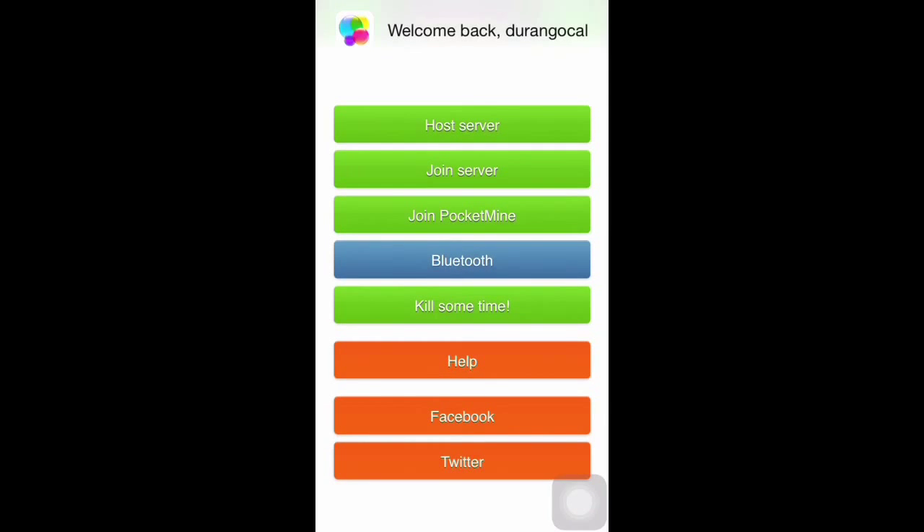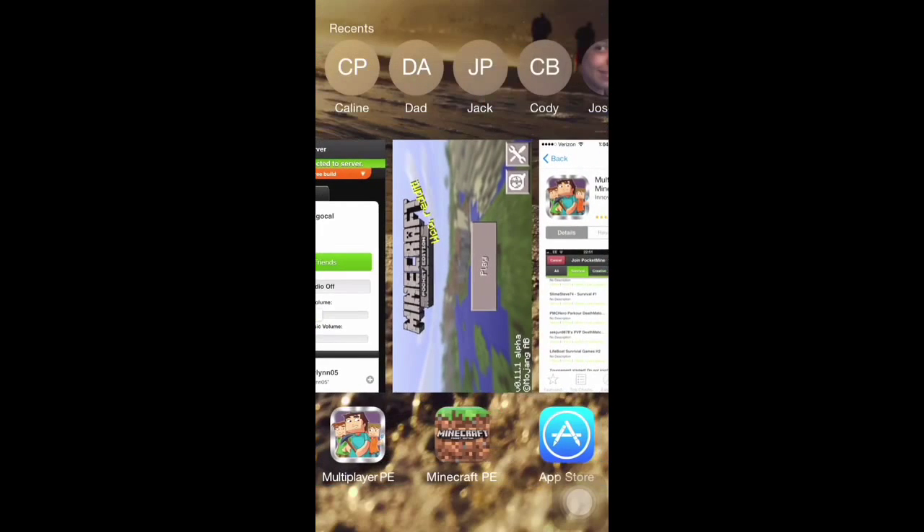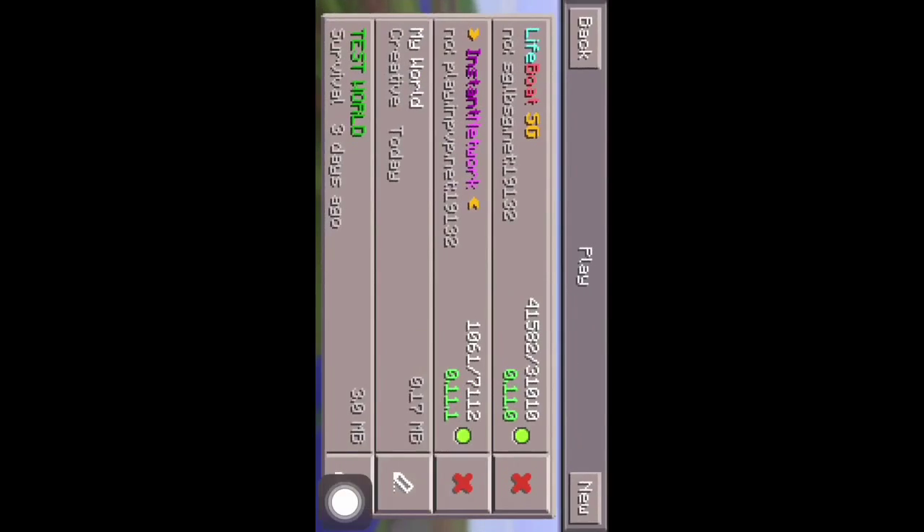Now back to this application. As you can see, once you get into the application, it has many different options. Also, when you try to choose something, it'll give you this pop-up. This just means you need to keep Minecraft Pocket Edition running while you're using this application.